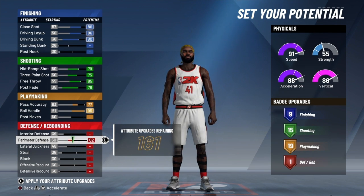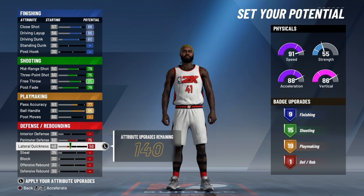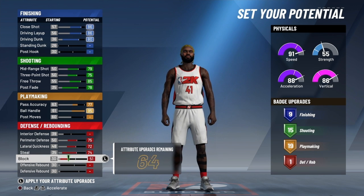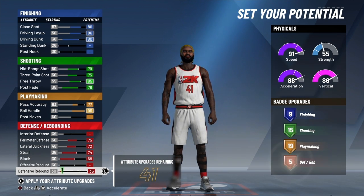Now we're going to get down to the defense. We're gonna do perimeter defense — max that out. We're gonna do lateral quickness — max that out. We're gonna max out the steals. We're gonna max out defensive rebounds, and your block should be at about 65.